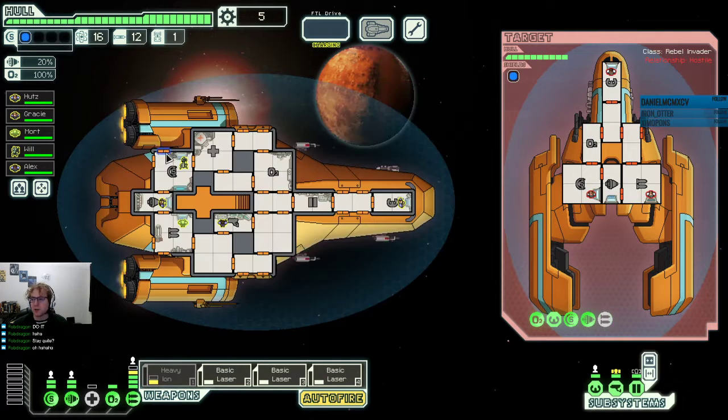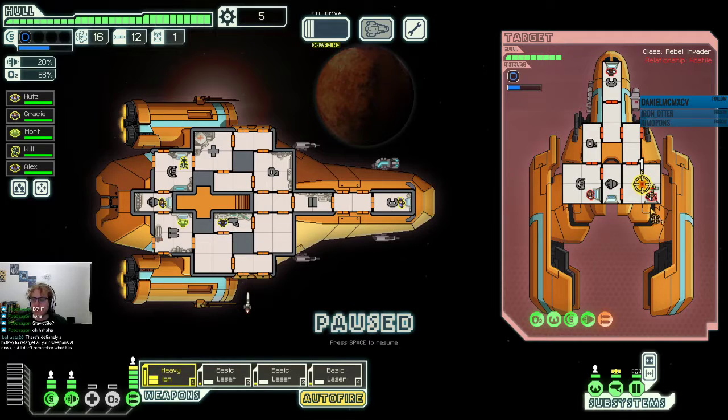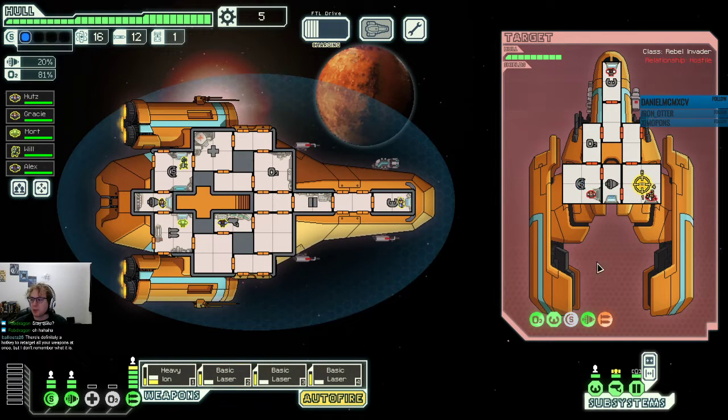This is the kind of ship we're looking for actually. Rebel ship's weapons go hot. But it does have a missile, so we got to keep that in mind. Missiles are bad news — we don't want to deal with them. The heavy ion fires a little slower than the basic lasers, so we do want to not miss here. Is it going to fire fast enough to get ahead of the shields? Nope. We can disable the shields for later.